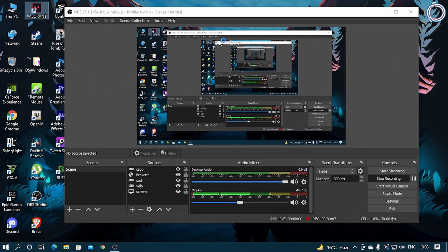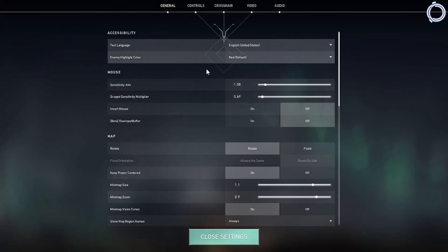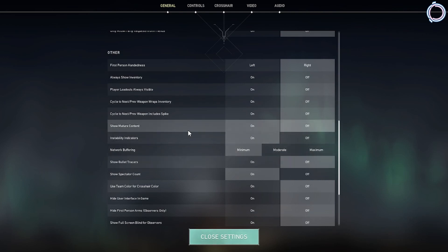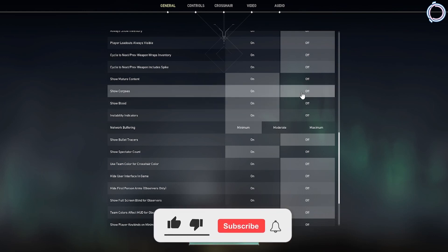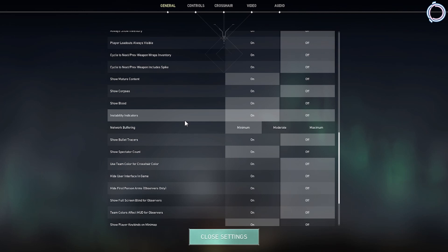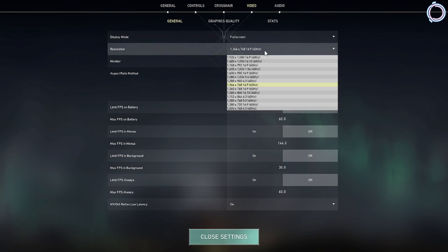Now let's look at some in-game settings — open up Valorant. Once the game is open, go to Settings and under General scroll down until you see Show Corpses. You need to disable the Show Corpses option because it is the cause of FPS drops. The game eats up a lot of memory when rendering dead bodies, so just turn it off and it will give you more FPS than usual.